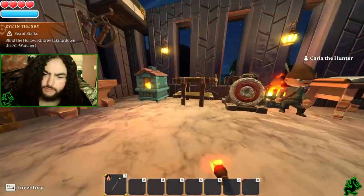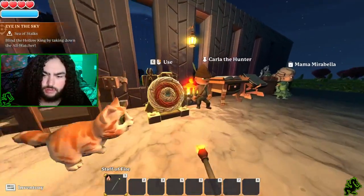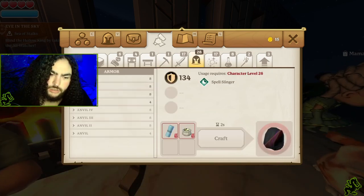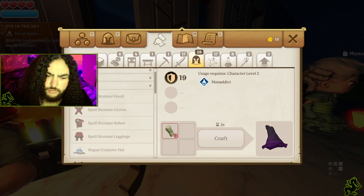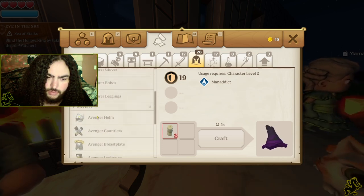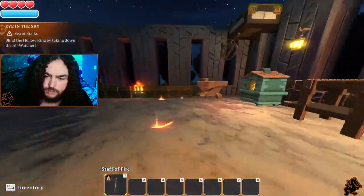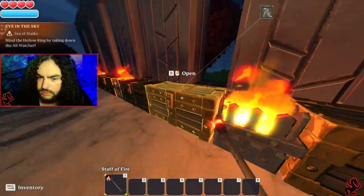He follows us around but he won't fight, he just follows. Since I'm a mage, you have specific stations for specific things. As a mage you make stuff out of the altar conjurer — you can only use conjurer stuff. Right now we need cotton cloth, cotton cloth, cotton cloth — just lots and lots of cotton cloth.